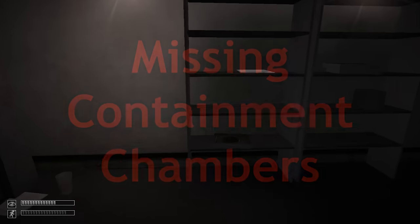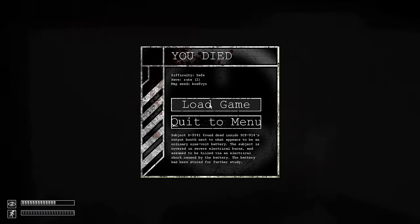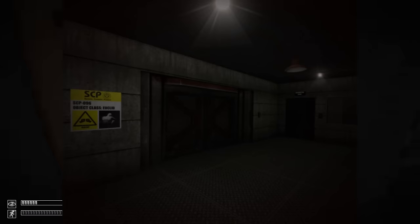Most SCPs in the game have containment chambers that can be located, but not all of them do. Notably, SCP-939, SCP-096, and SCP-066 don't seem to have containment chambers. Possible lore explanations include the facility being larger than what we see in-game, or in the case of 939, the instances being transported from one facility to another — which is why they're found in a storage area. The real gameplay reason is that it just wouldn't serve much purpose since you wouldn't encounter them at their containment chambers anyway. Still, it would be cool to see — especially 096's containment chamber, given how much lore surrounds it. That's actually something you can do in the Ultimate Edition mod.